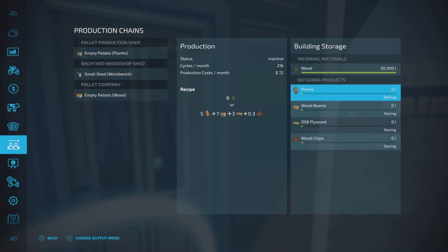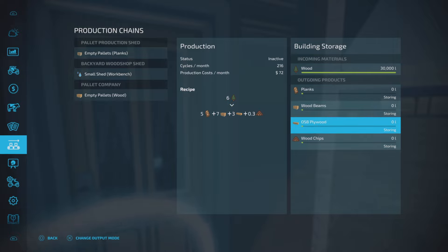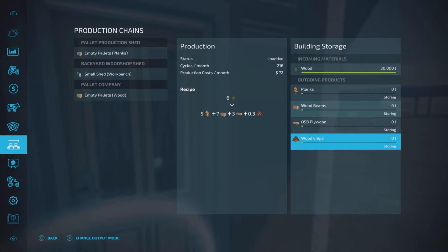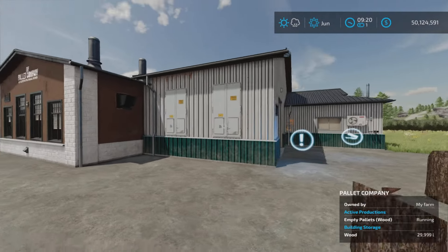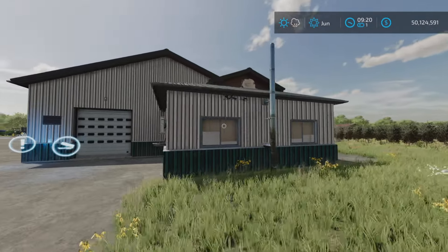The production output shows empty pallets, wood — well, it doesn't make pallets. It makes planks, wood beams, OSB plywood (which I'm not sure what that's for), and wood chips. There's only one trigger to turn on. The wood capacity is 30,000 liters. Per six liters of wood in, you get five planks, seven wood beams, three OSB plywood, and 0.3 wood chips.